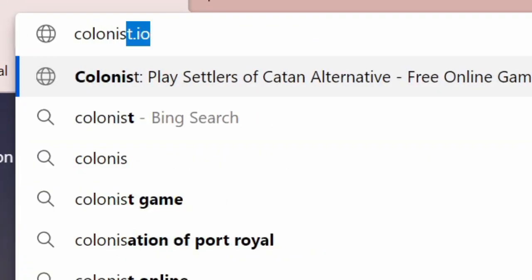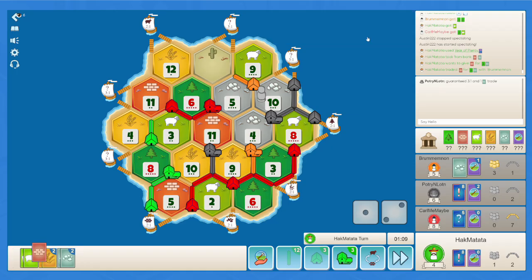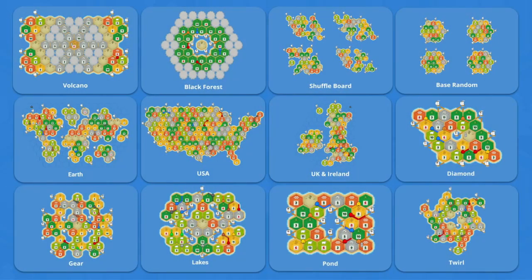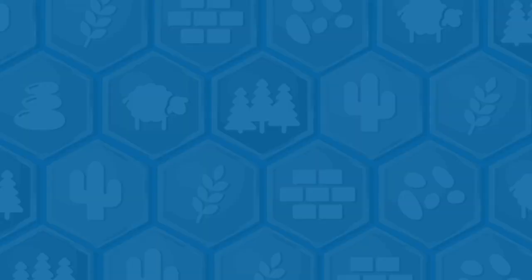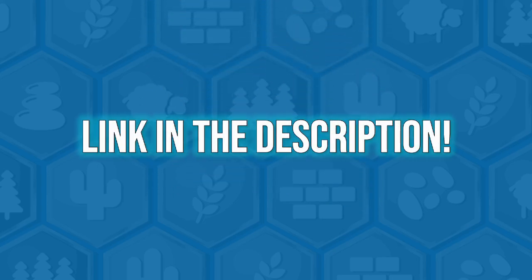If you want to practice this strategy the best way is through colonist.io. You can play with your friends, strangers around the world, or even compete in ranked matches. It is a platform I use to elevate my game and play against some of the best players around the world — I highly recommend you check it out, the link will be in the description below.